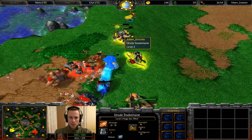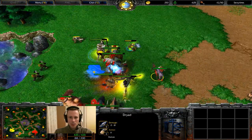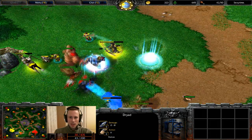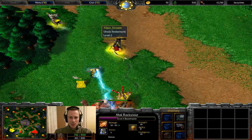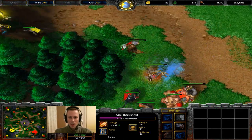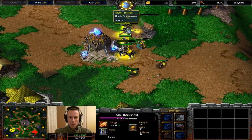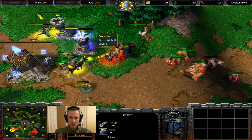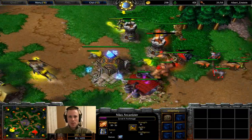Naga Sea Witch leveling up to 2. Huntresses are being taken out, but Dryads are now coming in providing slow and allowing Sexy Time to potentially pick off units. The Dryad was saved with the Staff of Preservation used on the Beastmaster — nice little touch, because that Dryad was definitely going to go down. That was a good pick up attempt from Albert, as she would have allowed extra experience for Sexy Time. But unfortunately for Albert, Staff of Preservation exists. Two Peasants coming up the ramp decide to run back — the smart decision.